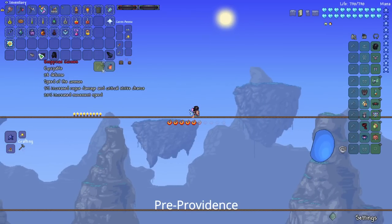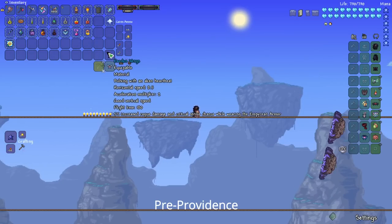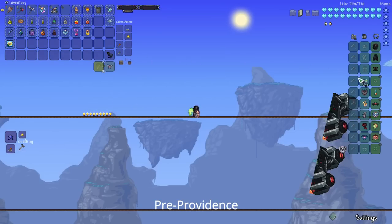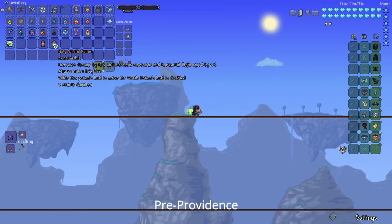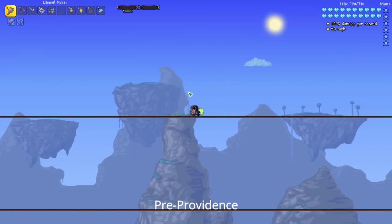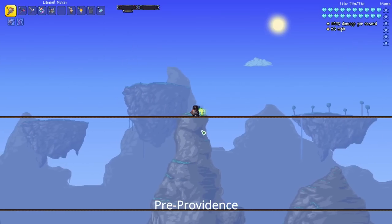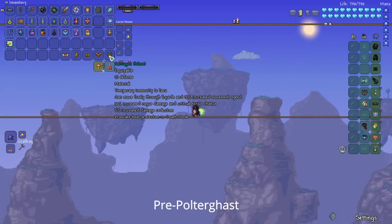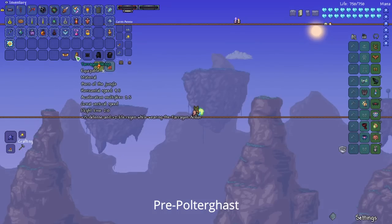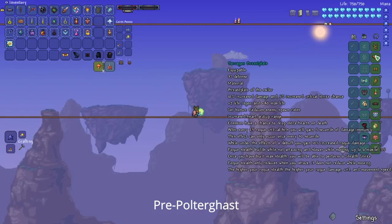You'll definitely want to pick up the Empyrean Armor. There's also the Exodus Wings, which can be a good combination with your Empyrean Armor because they increase Rogue Damage and Critical Strike — so you can switch off your Seraph Tracers and use these instead. Before you fight Providence, be sure to also get your Profaned Rage Potion and Holy Wrath Potion. Make sure you've got all your health upgrades and upgrade your healing potions as high as you can, because that will help quite a bit.